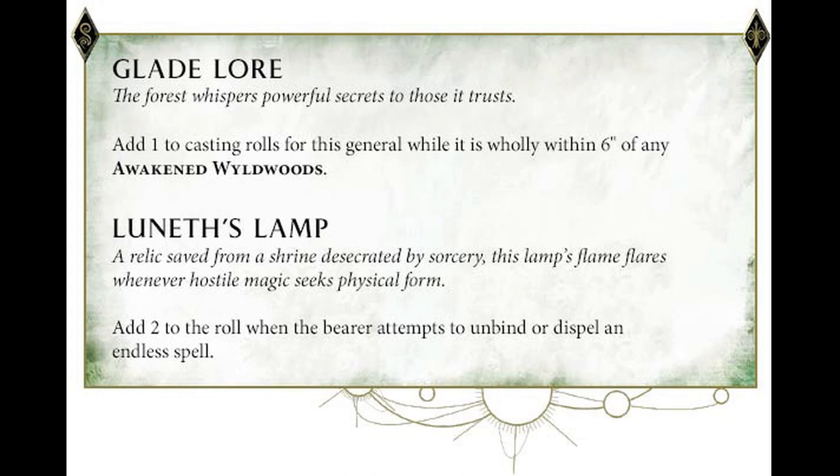When you link the command abilities, the artifacts, your Wyldwoods, and your lore together, your army becomes a completely synergistic force. There's a Glade Law artifact here — casting rolls for your General while they're within six inches of an awakened Wyldwood, so you add two. With Throne of Vines you may as well be rolling a two the whole time, which makes it easier for your highest value spells — your sevens become fives. And on top of that, the artifact adds two to unbinding rolls for the caster against spells and endless spells. So these are magic nullifiers — come into the woods and you're in for a big surprise because your magic isn't doing anything. It's phenomenal.